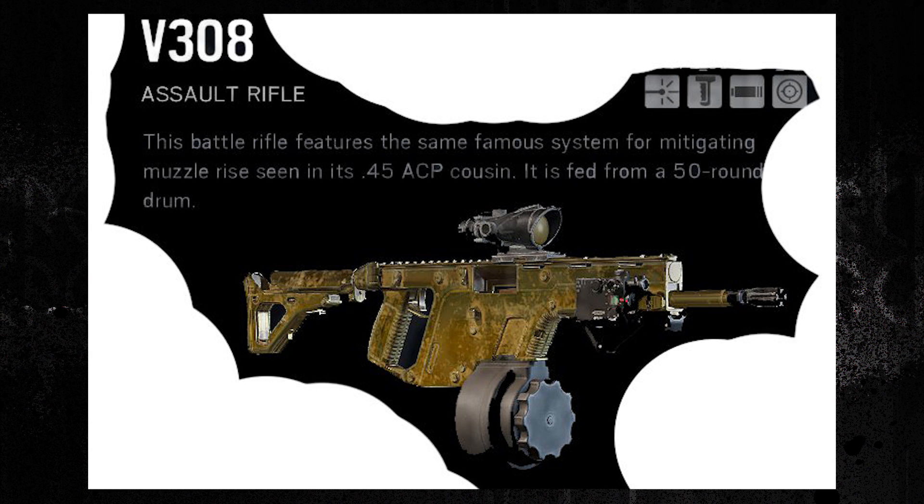Now the French attacker — this is the V308 Assault Rifle and if you look at it, it's pretty much a vector with a drum magazine and it has an ACOG. So it's pretty crazy. Now it says Assault Rifle, so I'm wondering if maybe the rate of fire is lower than your usual vector. But who knows? We'll have to find out in-game later.